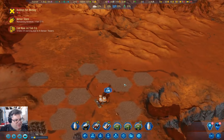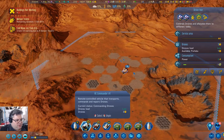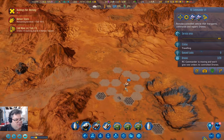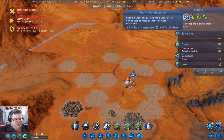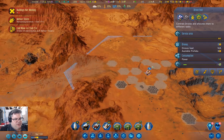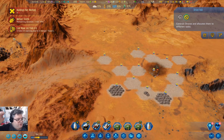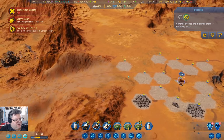Meanwhile, everything's taken apart here. I can bring that guy over here and take apart all the drones here. Then we'll take apart the drone hub — that will get us some resources back.